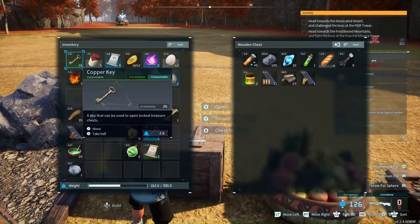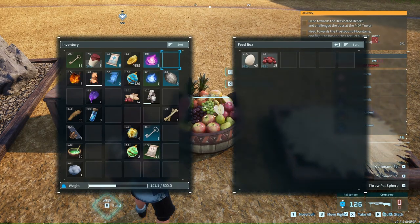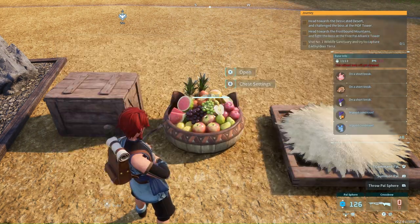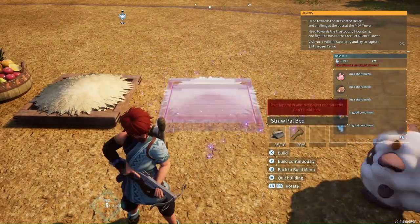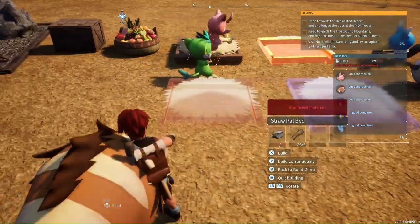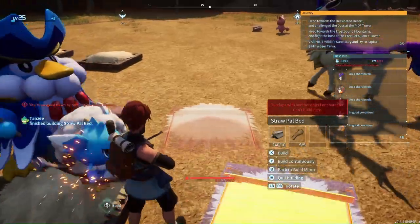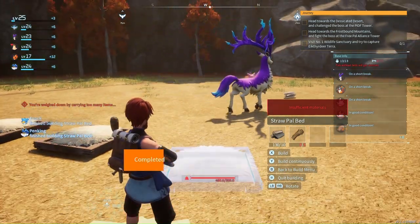यह मैंने अपना पूरा storage दिखाया। फिर मैं आपको बता दूँ - pal beds बहुत ज़्यादा ज़रूरी हैं। Pal beds और food - इनको अगर खाना और आराम नहीं मिला तो यह आपके लिए काम नहीं करेंगे। तो फटाफट मैं pal beds बना देता हूँ, और जितने भी यह Pokémon हैं यह आपकी help करेंगे। Almost मेरे सारे pal beds ready हो गए हैं, अब बस stone और wood लेना है और काम continue करना है।